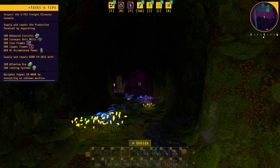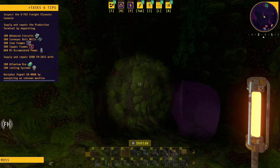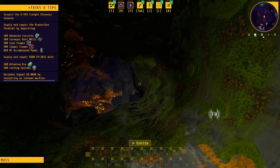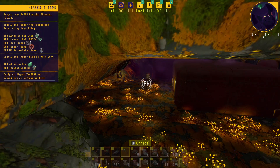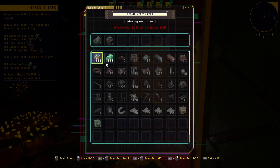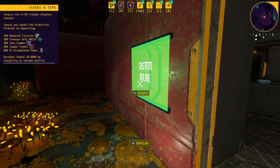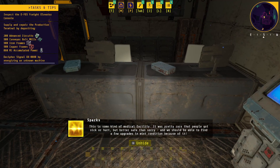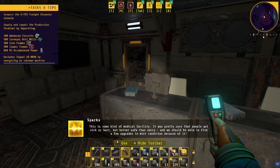Oh my lord, what is up with this laggy stuff? Where's my tunnel? There it is. Now we made it to door FH - well, almost. There we go. Inspect. Repair. Woohoo! This is some kind of medical facility. It was pretty rare that people got sick or hurt, but better safe than sorry. And we should be able to find a few upgrades in mint condition because of it.